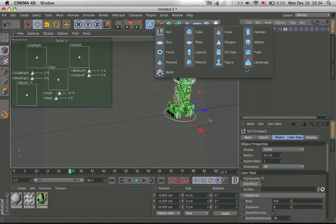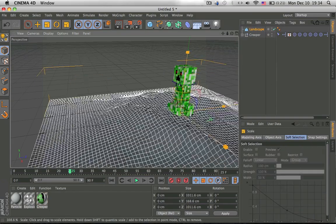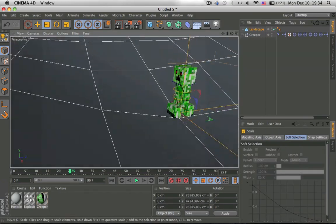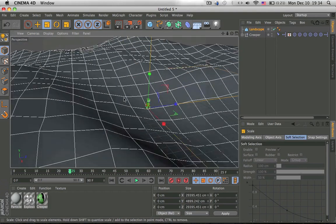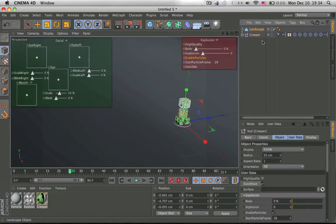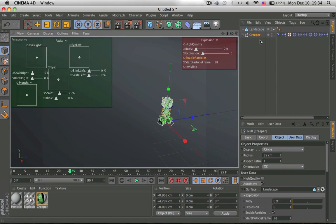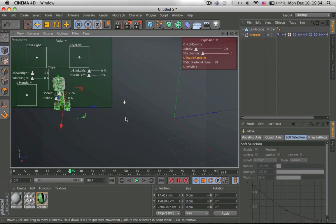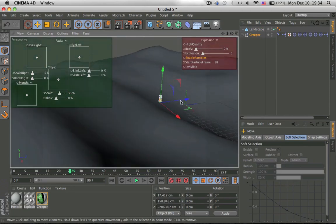Another feature — you'll probably never use this in your life — is scale up. I'm going to scale up this landscape, then click on the creeper and drag the landscape in. Now the creeper follows the landscape. You'll probably never use it because of Minecraft's blocky structures.